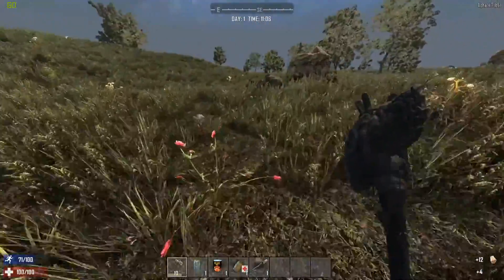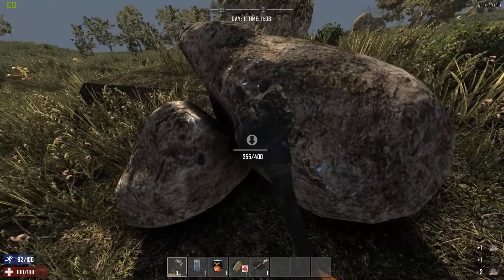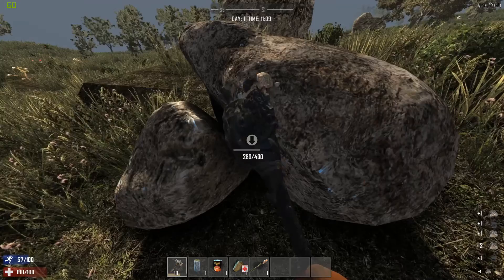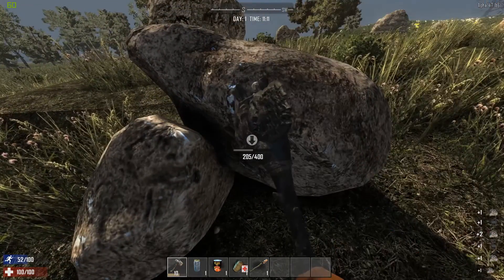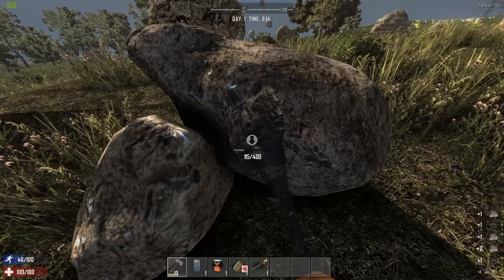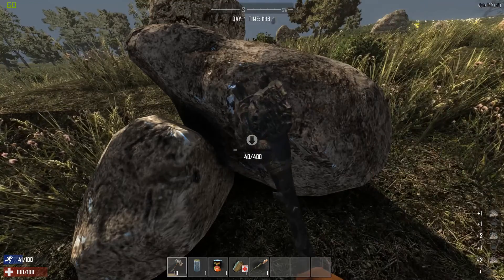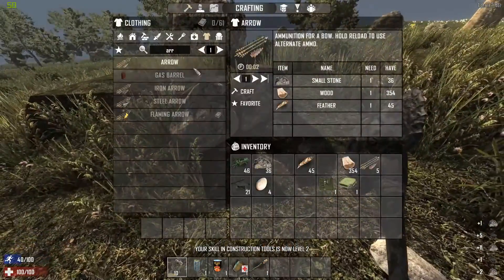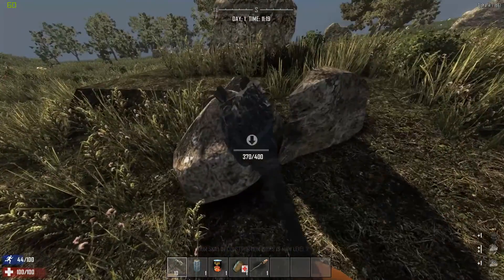There we go — much better! We're going to turn that slight misstep into a positive and head the other way. On day one that's kind of what you've got to do. We have a while to find another place to live. You're going to want as many of these resource boulders as you can get — a good 40 or 50 stones is not a bad start.